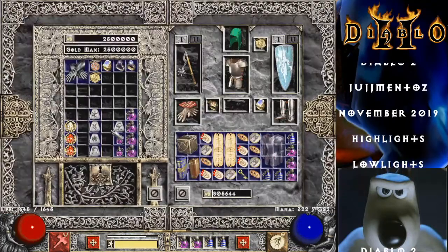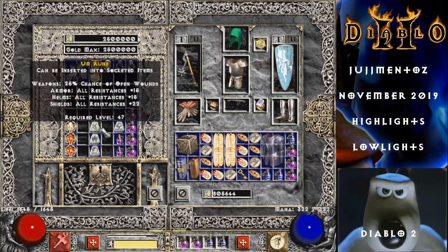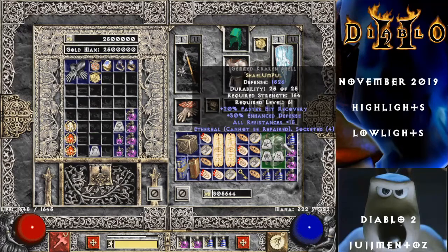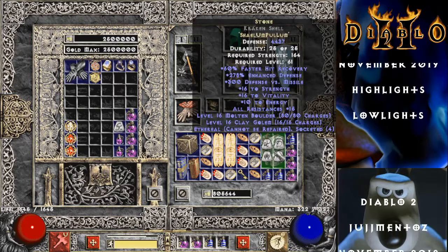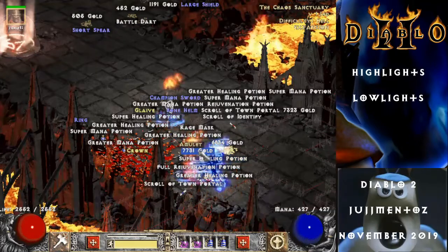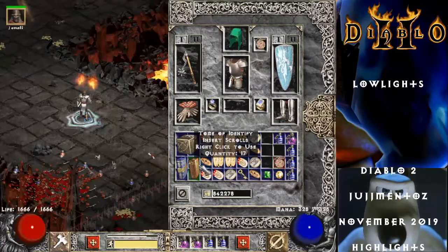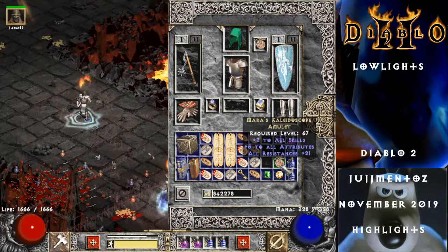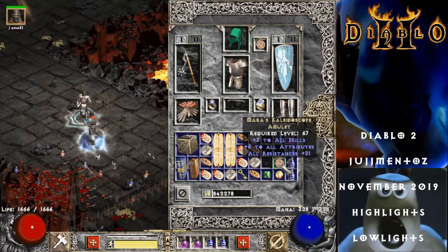Alright people — we're not rolling it again, we're taking whatever we get. Shale. Pole. Lum. What did we get? 278. We're done. A unique amulet, people! Unique amulet — it's Mara's Kaleidoscope. Not a great one, people, but Mara's Kaleidoscope is Mara's Kaleidoscope.